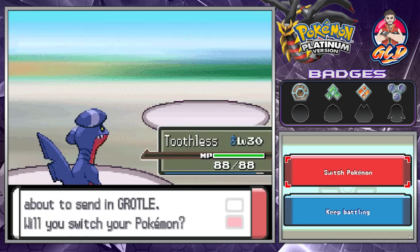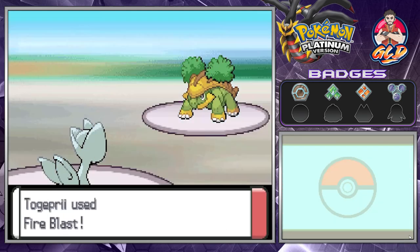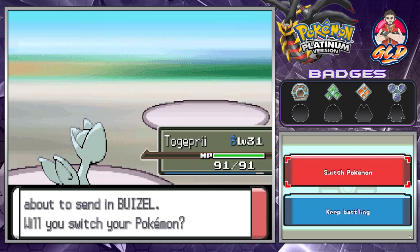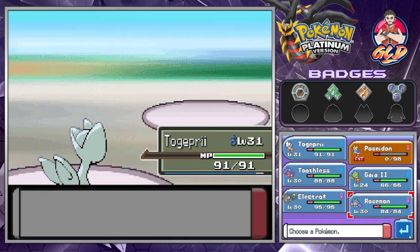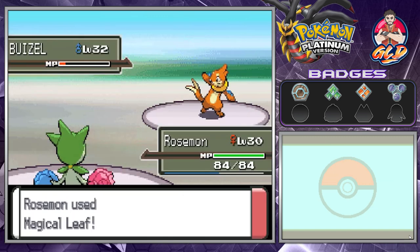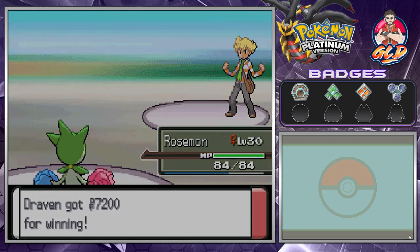I didn't even see that coming. Here comes Grotle, so let's go with Togepri — now that it's buffed up, here's a Fire Blast. One more Fire Blast, he didn't see that coming. Here comes Buizel — let's go with Roserade and finish this guy off with Magical Leaf. That's right. I hate you with a passion.